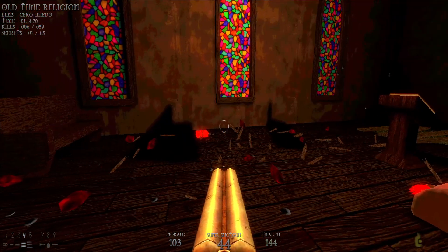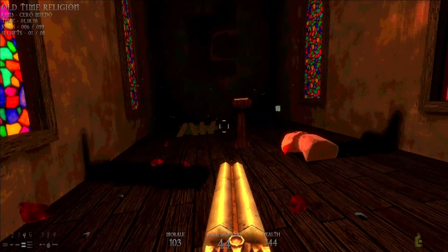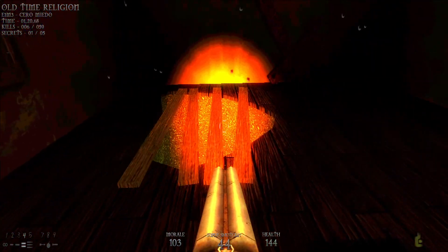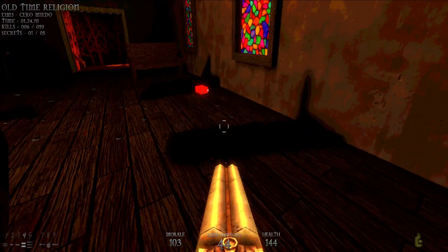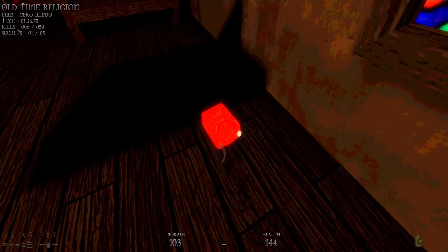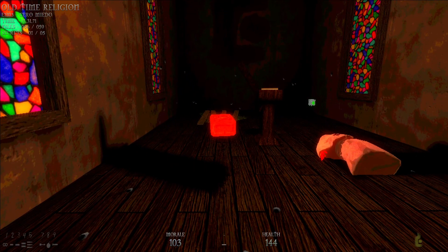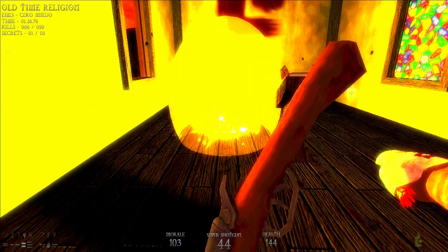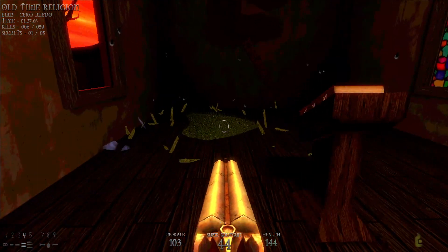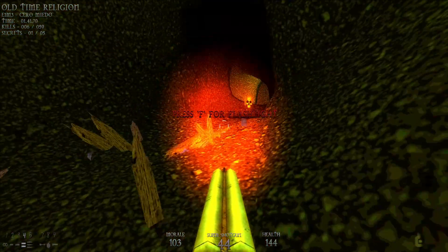Unfortunately there was a biohazard barrel here but I blew it up on accident while fighting the mages. Luckily we do have a gas can, because you'll notice this hole in the floor is barricaded with wooden pillars over it. All we have to do is pick up the gas can — you can use either the biohazard barrel or the gas can to blow it up. Since I destroyed the biohazard barrel, I'll use this one and toss it over there. Voila! Press F to use your flashlight.